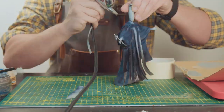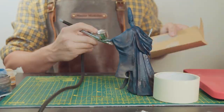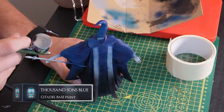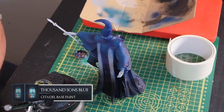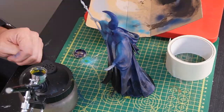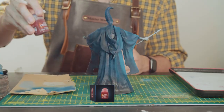You can use a paintbrush if you want — I'm just using an airbrush because it saves time and I'm relatively lazy. On top of that I'm also mixing in some Thousand Suns Blue just to create a bit of shading and highlighting coming down from the top, which is going to help out with the magic halo effect I'm going to be creating.